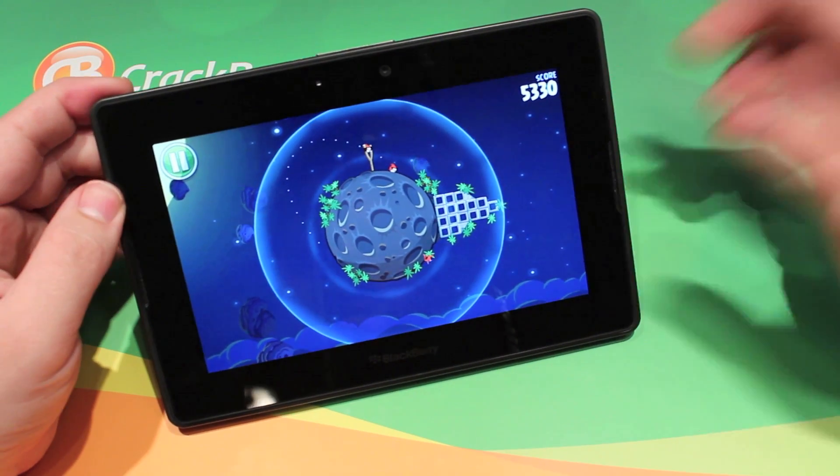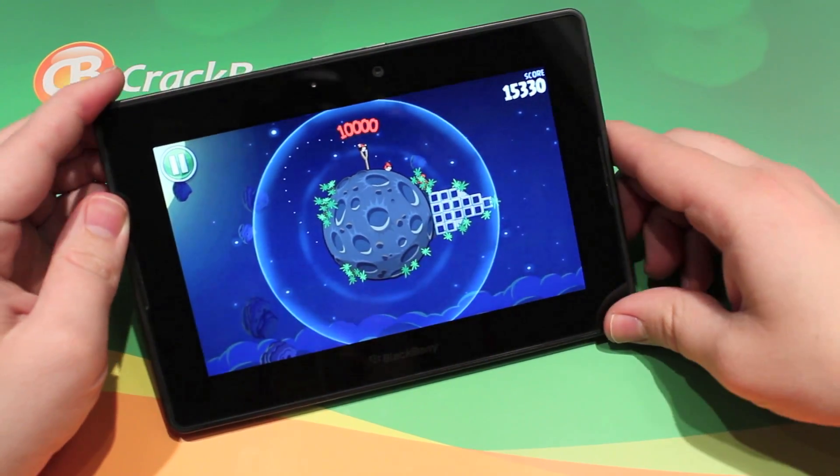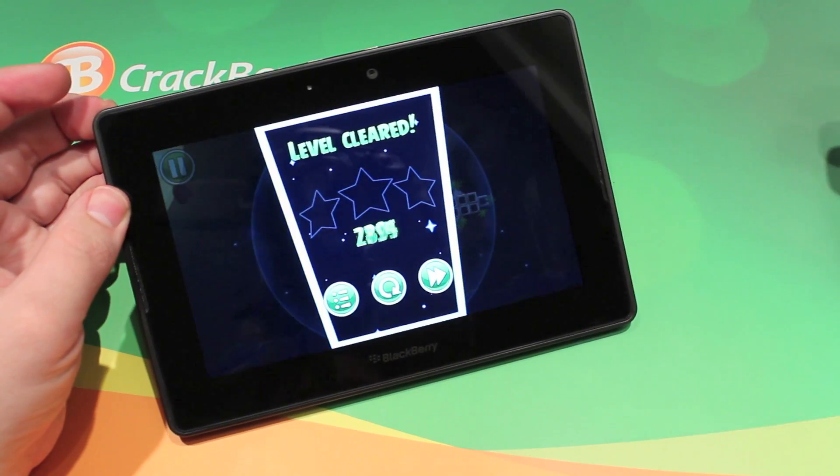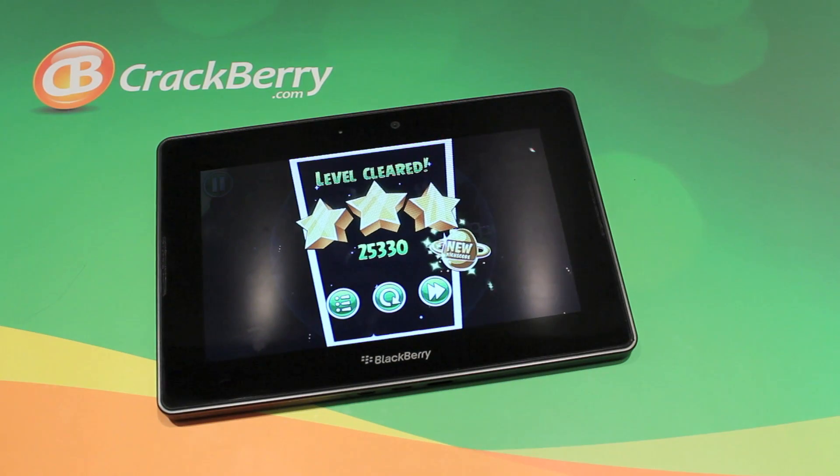It's really interesting. $2.99 for the BlackBerry PlayBook, available in App World — an amazing price for a very addicting game. Why not download a few of the other ones at the same time and get the whole series. It's Zach from CrackBerry.com, see you guys later.